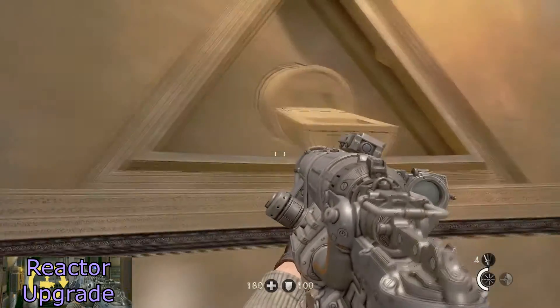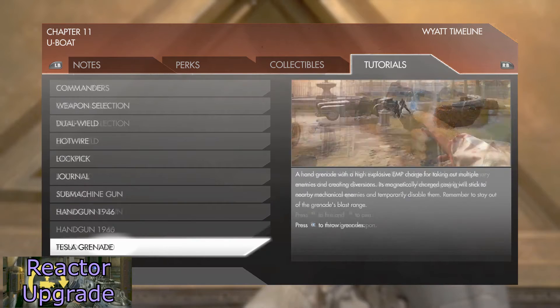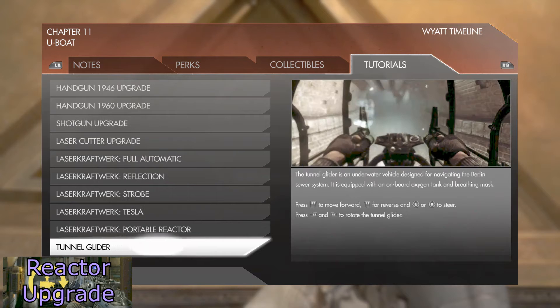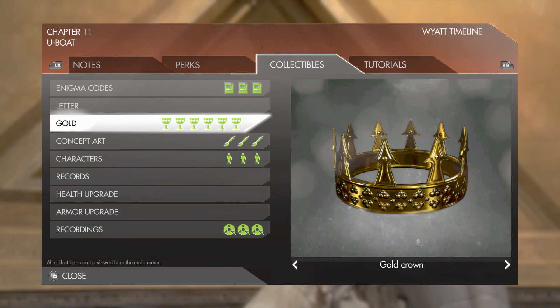Once you've done all that, go over and push the big button. This will pop out and give you the portable reactor, which will let your laser craftwork fully charge without using a charging station. It is still very slow, but you don't technically have to worry about a charging station. And that is every collectible in Chapter 11 of Wolfenstein: The New Order. Thanks everybody for watching, and I hope this helped.